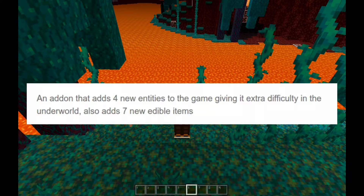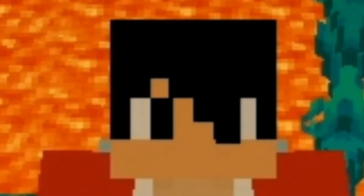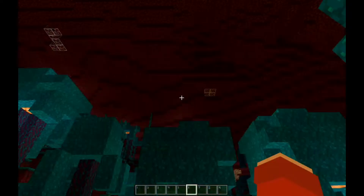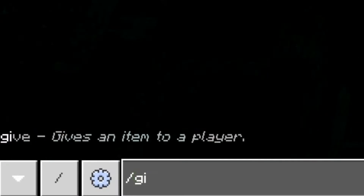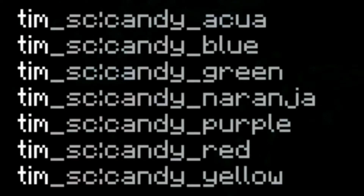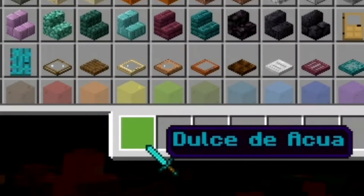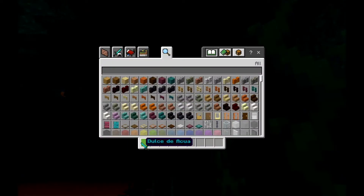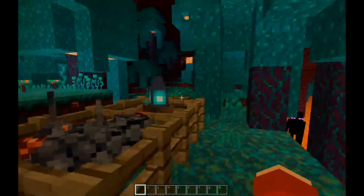I don't know if these mobs attack you because they look pretty friendly. It also adds seven new items. It adds new edible items which actually don't work for me. I could not get it to work even though I typed a command like slash give — let me just type it — slash give, and then these are the candies. Even though I turned on experimental gameplay it still doesn't work, so yeah, just try it for yourselves.